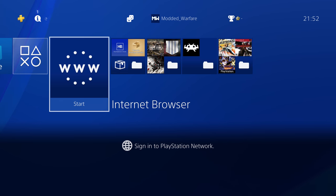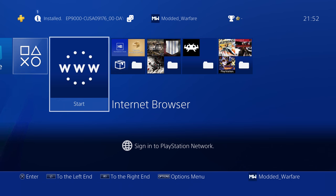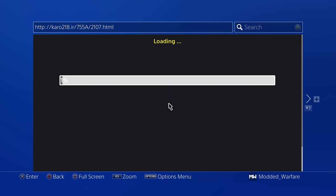The first thing you need to do is use FTP on the PS4, which means you need to be connected to your network. Head to your internet browser, load up your exploit host — whichever one you're using. I'm still using caro218.ir right now, but there's also Night King's host, Wolf Games host, PRB's host and others you can use to run the jailbreak from.